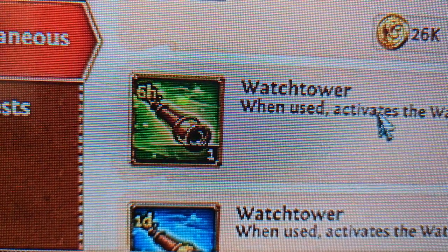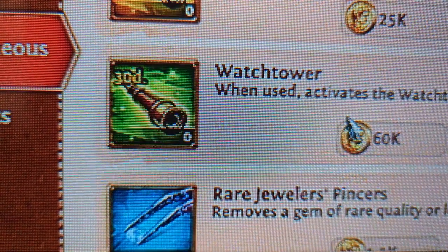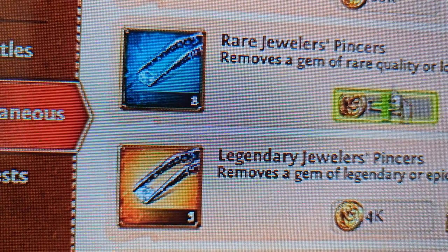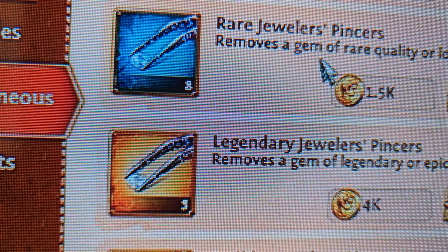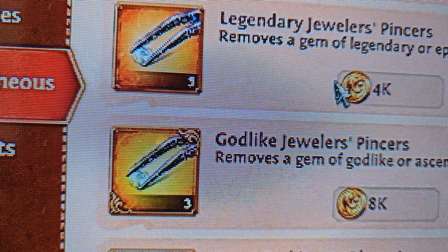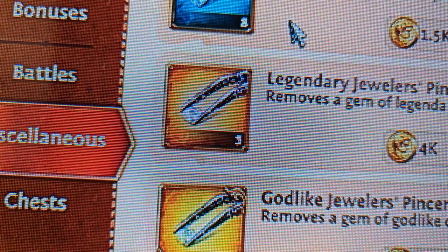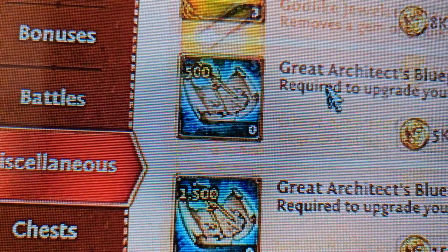The watchtower is very useful for going through and looking up different monsters or different resources — I already showed you how to use that. Legendary pinchers and rare jewel pinchers are for gems and putting them into your equipment to upgrade it. I haven't really dealt with gems yet because I haven't gotten many. I got these as part of other sales and it's just like, okay cool, I have that — I'm not really worried about it.